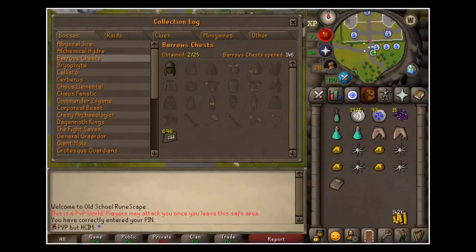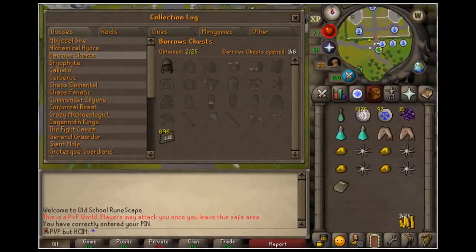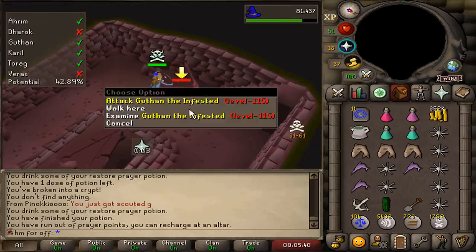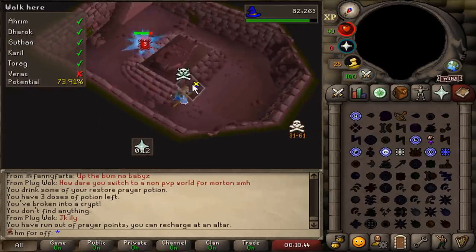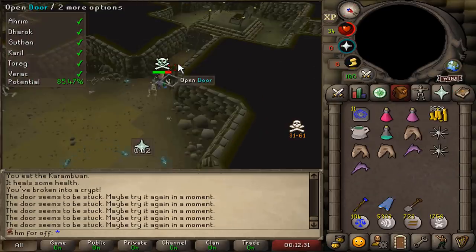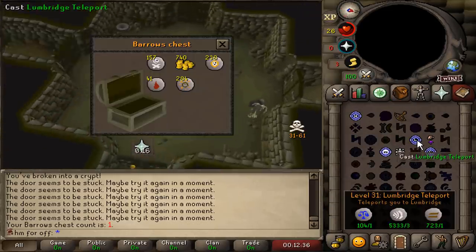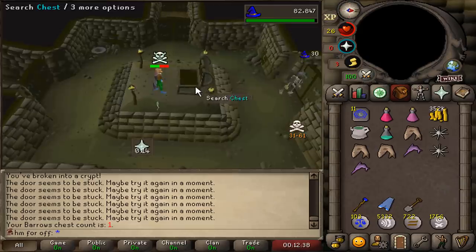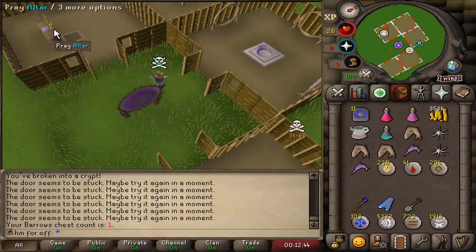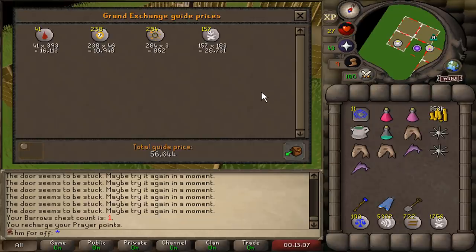As a reminder, my Barrows luck last time had the first item at 146 kill count. Doing Barrows was fairly easy for the majority of the brothers. However, the problem was with Verac because I had no freezes and he hit through prayer. We managed to complete the Barrows at combat 46. We're gonna grab the chest and teleport. Absolutely nothing — 56k cash. This is going to be such an unlucky account.